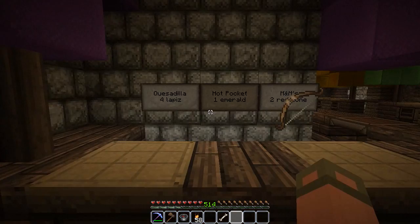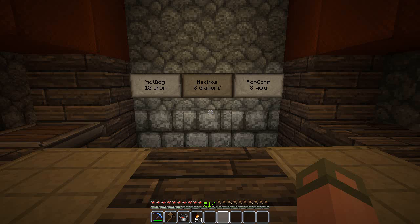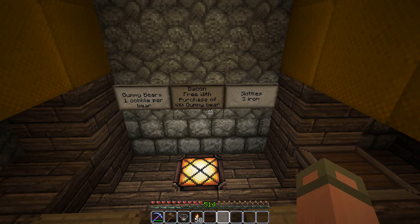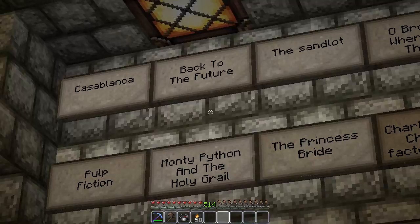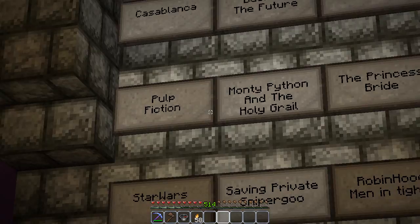One quesadilla - four lapis. One emerald for M&Ms. Two redstone - I can only imagine what your system is here. Nachos - three diamond for nachos. One hot dog - 13 iron. You guys are all over the place. Ten diamond for water - I must be at a theme park or something. Gummy bears - one cobble per bear. Bacon - free with purchase of zero-zero gummy bear. Skittles - three iron. This place has some crazy prices.